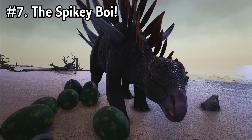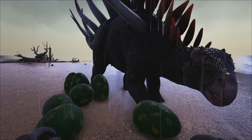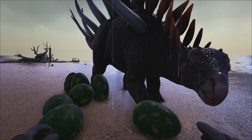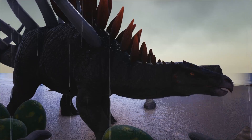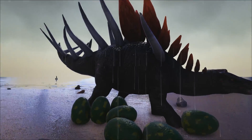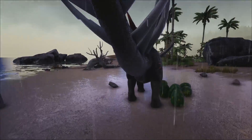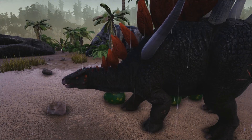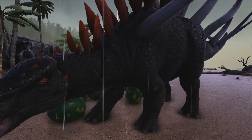Coming in at number 7, we have the Kentrosaurus. The Kentrosaurus produces medium-sized eggs, which are used to produce regular kibble. You can use that regular kibble to tame dinos that take basic kibble and simple kibble, so he technically produces enough kibble for three tiers of dinos. He's a little higher on the list because he's really easy to tame — you just need to shoot at him from a distance — and you can use them in base defense, especially for dealing with Gigas.